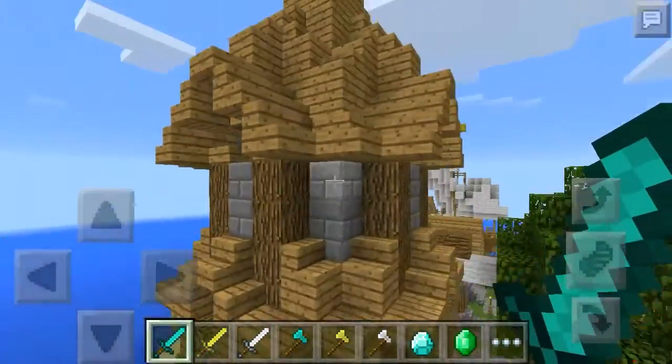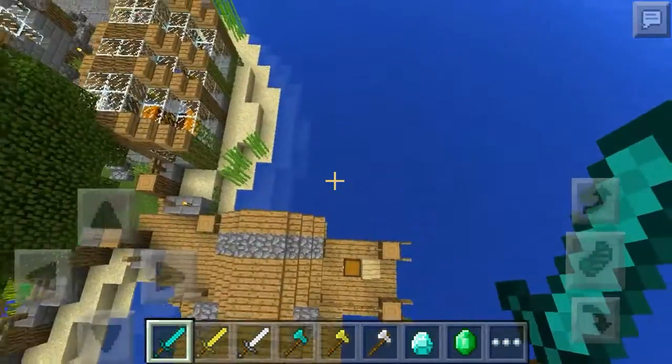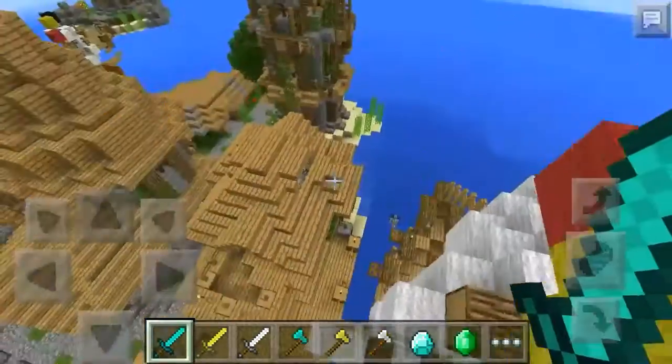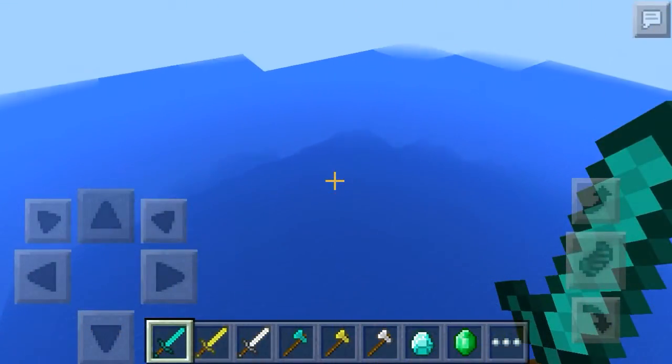In this village you have a farm with a tower, a little fishing area, a food garden, an indoor garden, a little dock, and a little pirate ship with a chest on top. Do these things have anything inside?